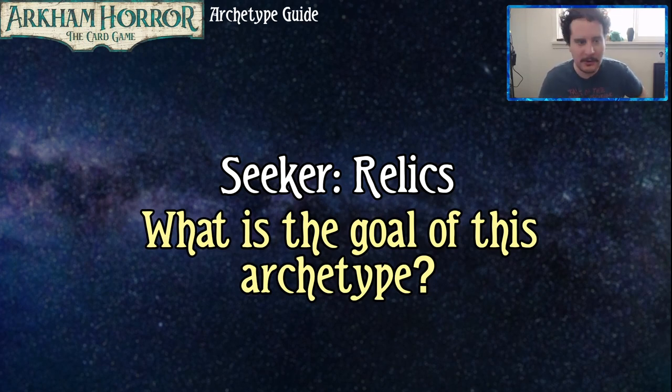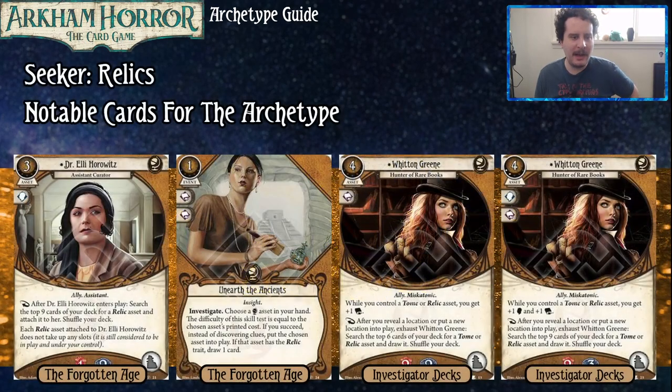Why don't we get to some of these notable cards so you can see what we're talking about. So first off, I think Brynn has referred to her as the BFF, or at least the hopeful BFF, of one Ursula Downs. This is Dr. Ellie Horowitz. You get the Friendship Bracelet — especially when you get the Friendship Bracelet.